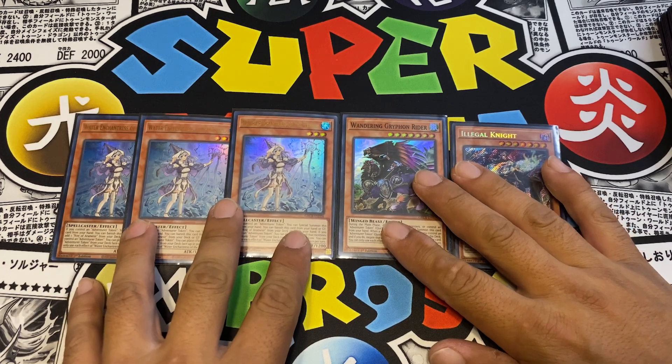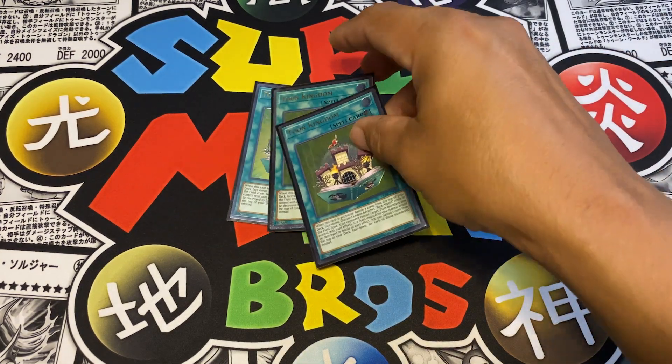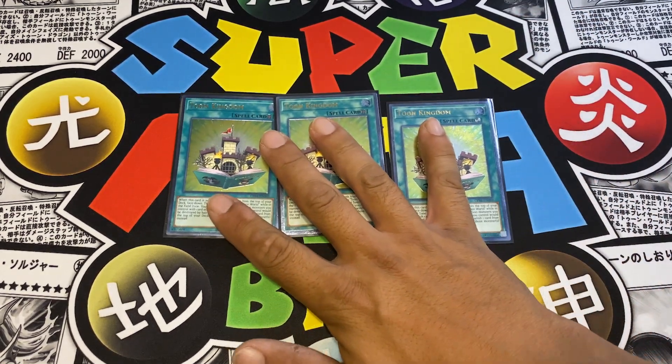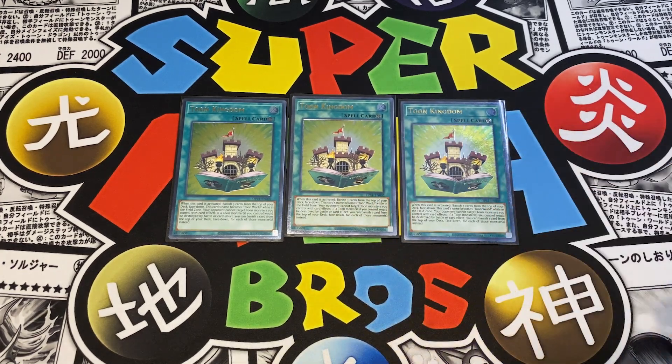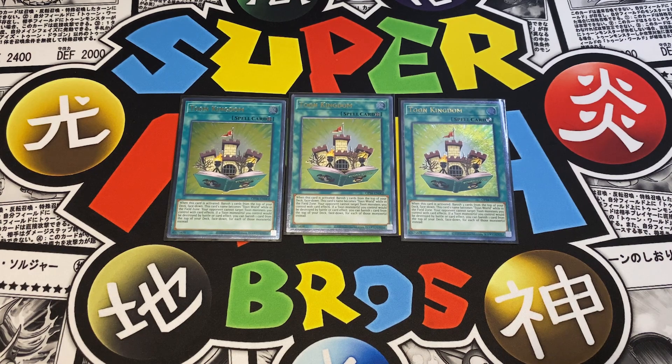That's a total of 13 monsters. Going into the spells - you run a hefty spell lineup in this Toon deck. First things first, you've got to run three Toon Kingdom, the best field spell in the game. This card is self-explanatory - you definitely need to see it to get the Toon lock going, which is pretty much their win condition. Toon Kingdom protects Toons from being targeted, and if a Toon monster gets destroyed you can banish one off the top of the deck to save them.